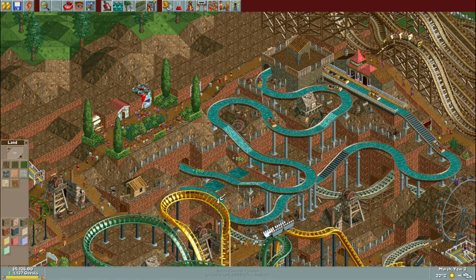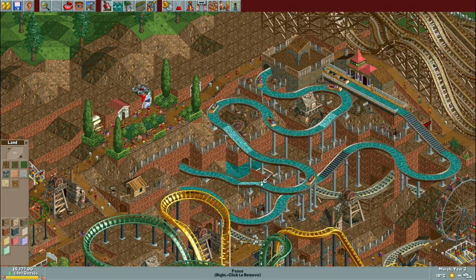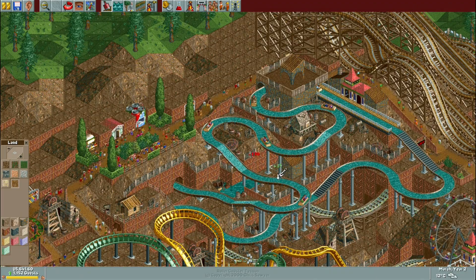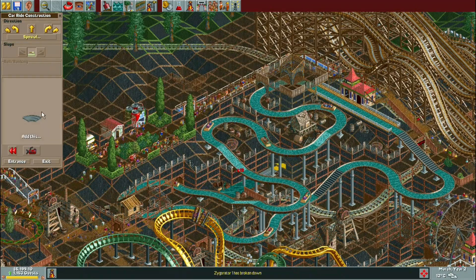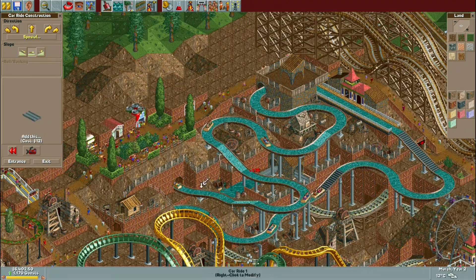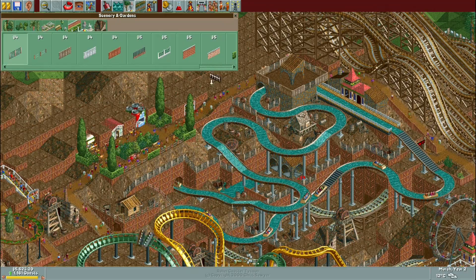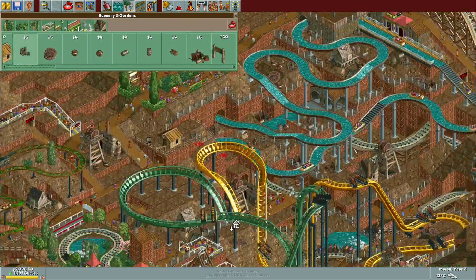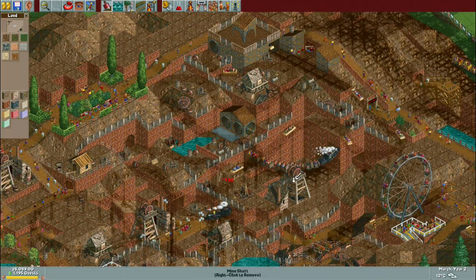In addition to that I also made the queue line a little bit too long, so by the time guests got to the ride they were pretty annoyed. Having said all of that, I really liked the way this log flume brought all of this terrain together. It was kind of an awkward space and it took a while to figure out what to do here, but the log flume worked out pretty well the way it just winds down into the basin there.